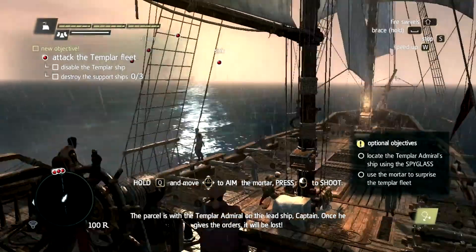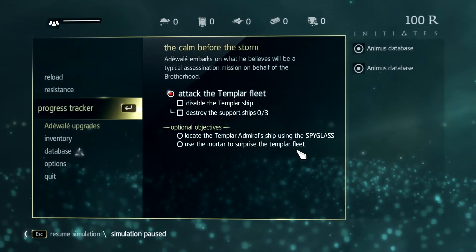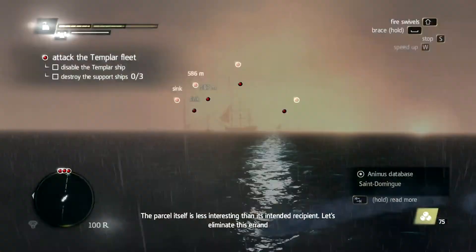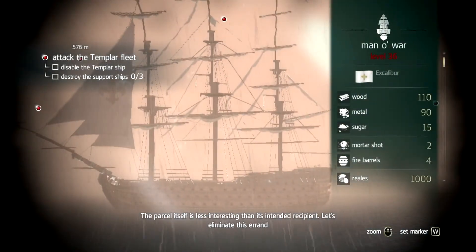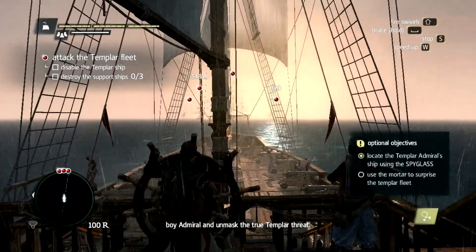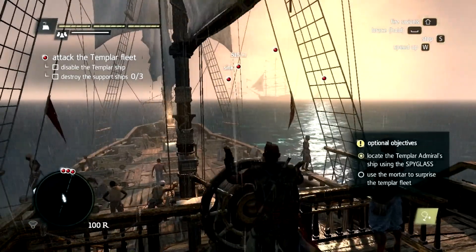So what we are supposed to do now is to locate the ship for optional objectives — we have to locate the ship using the spyglass and use a mortar to surprise the fleet. So let's do that — let's eliminate this errand boy admiral and unmask the true Templar threat. The spyglass optional objective has been done.